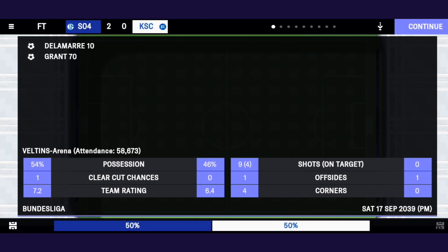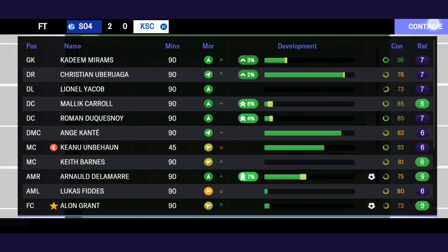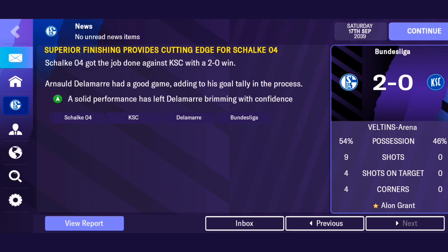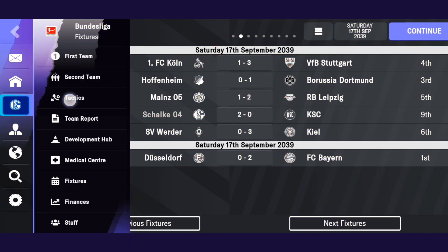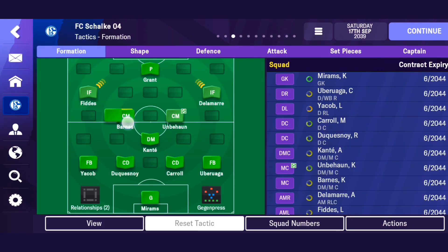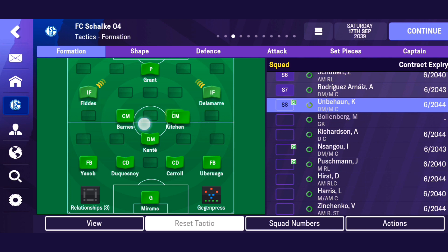Now, let's move on to the second center midfielder. This player is more defensively oriented. They provide cover for your defense when your fullbacks push forward and join the attack. Their main role is to win back possession quickly and disrupt the opponent's build-up play. With their tackling and interception ability, they can regain the ball high up the pitch and keep the pressure on.